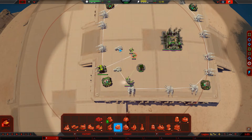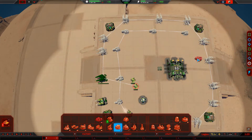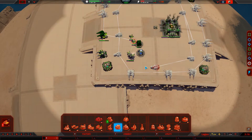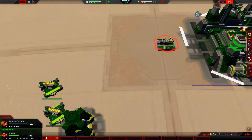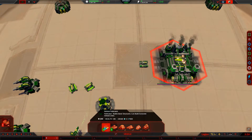Basic AA. Whenever I play on these map platforms — for those of you who are wondering — I always make a small defensive platform. You look cool, you're going to need more of these.